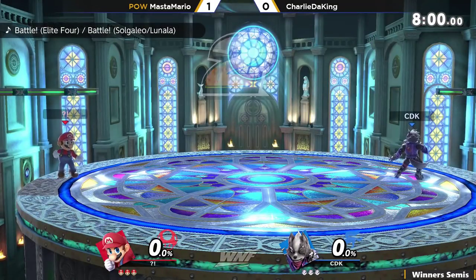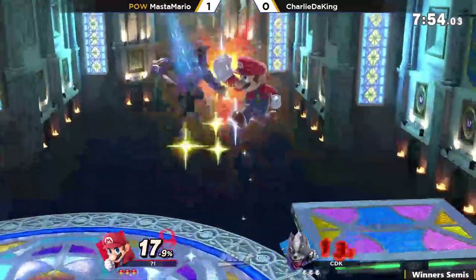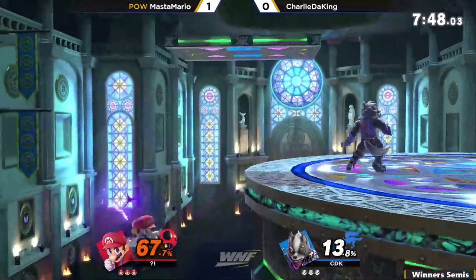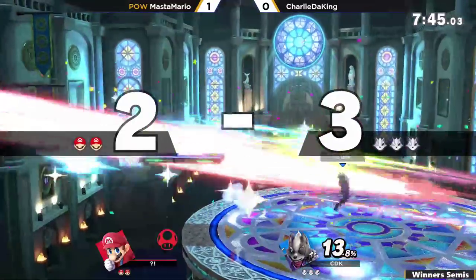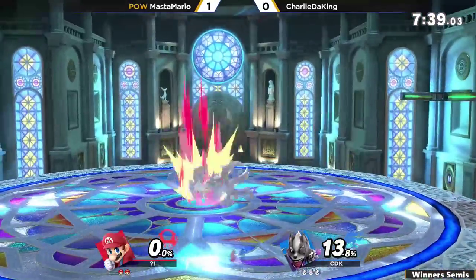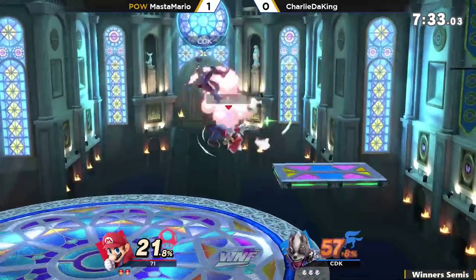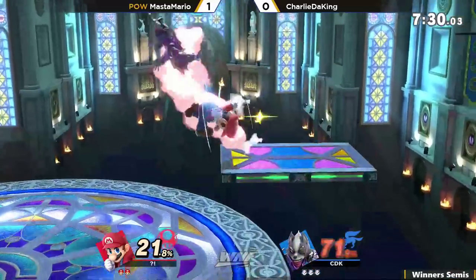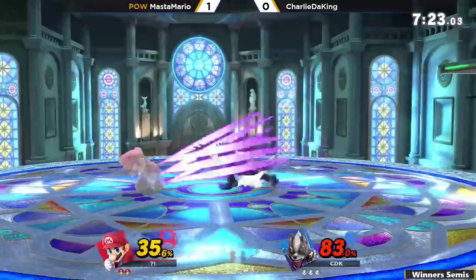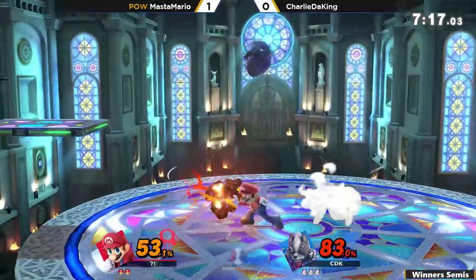Alright, game two going to Kalos. I don't know about this pick from Charlie because it's going to allow Master Mario to really set up shop on those platforms. Wolf has a really slow run speed. Getting that down smash — the quote-unquote nerfed down smash — taking him out pretty early at 90 percent. Throw into up air, getting a couple up airs. Charlie was DI-ing in, then adjusted the combo — good adaptation for Master Mario.